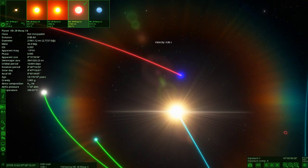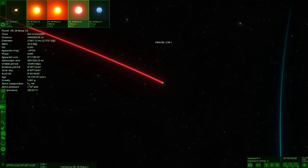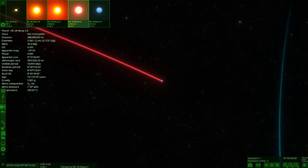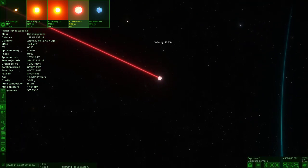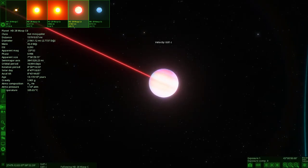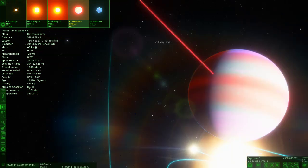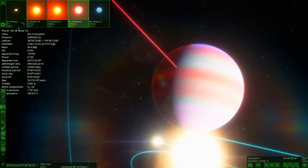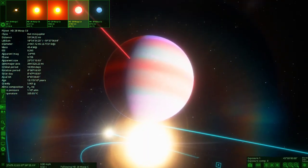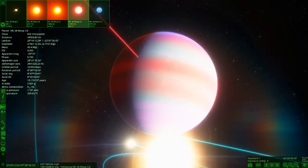Now moving on to the third of the planets — the one with the red orbit, with a blue glow to it. As we approach it and increase speed — this is one thing that's so much easier in Space Engine, just flying around. Here it is — this one is a hot mini Jupiter, the largest of the four around this star, at 335 degrees. Looking very nice indeed.